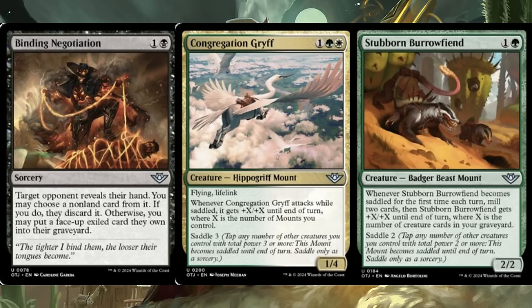Congregation Griff is three mana, one each of green and white, for a one-four hippogriff mount with flying and lifelink. When it attacks while saddled, it gets plus X plus X until end of turn where X is the number of mounts you control. The saddle cost of three is massive — you need three other mounts before it starts being halfway decent. A flying lifelink creature with a big booty is almost always good, but not really in constructed.